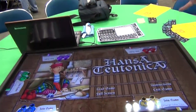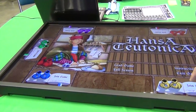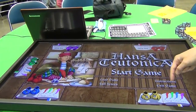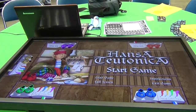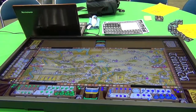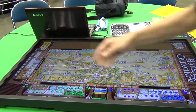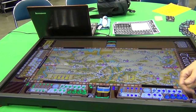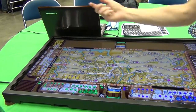So we have the base version of Hansa Teutonica — the original version. How the game works is everyone joins in. We'll just do a three-player here, and you can switch your color if you want to be a different color — it just takes it from someone else. You start the game, it pre-sets up all the pieces and collects everybody's income. On the left is the pieces you get to play with, on the right is your bank, and your desk sits here in front of you. There's a little flag to show the current player — so it's Yellow's turn.